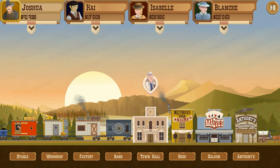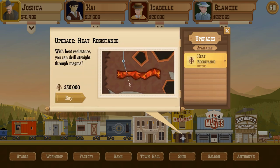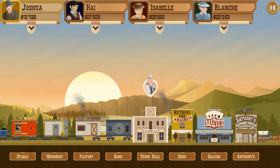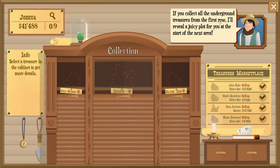We've got a couple of things to look at. We've got Methods for Magma, which is a new building - the shed here - and they have heat resistant pipes which allow you to drill through magma, which would be very nice. There's also Anthony's Underground, and it says if you collect all the underground treasures from the first row, he'll reveal a juicy plot for you at the start of the next area. We need a gold nugget, some quartz, and silver ore.